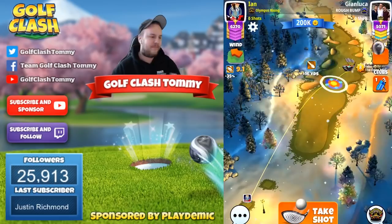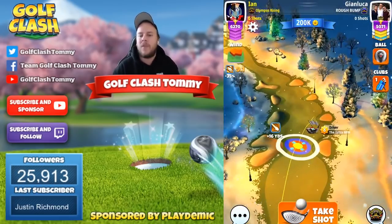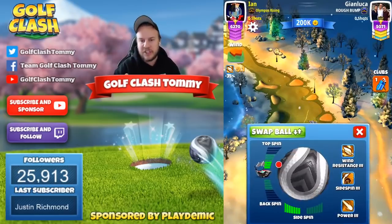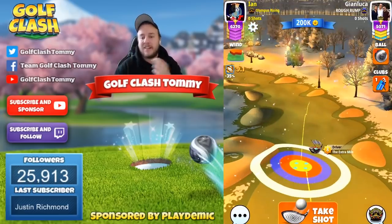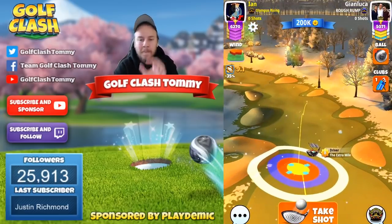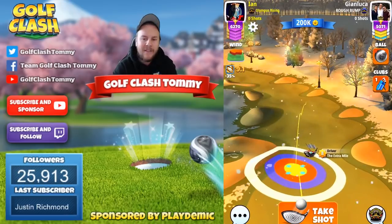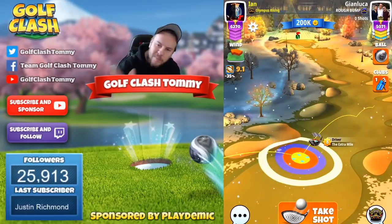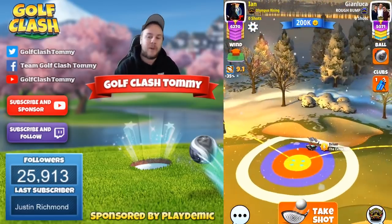Hole number one is not a tough one — it's more like can we get a hole in one or a safe birdie. Hole number two: look at the landing position now. Max topspin, six bars, as much side spin to the left as possible. Using the yellow ring as a reference, having that one close to the rough on the left. The ball guideline is pointing to the right, but we're going to compensate for the curl.